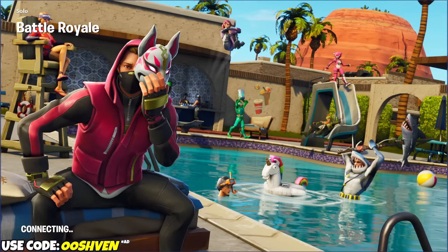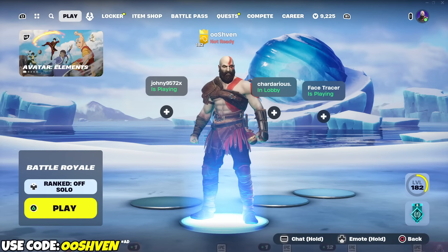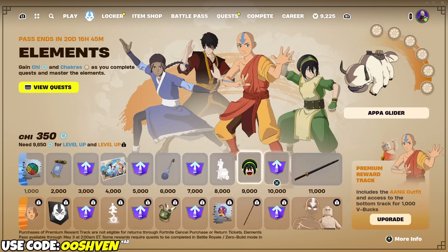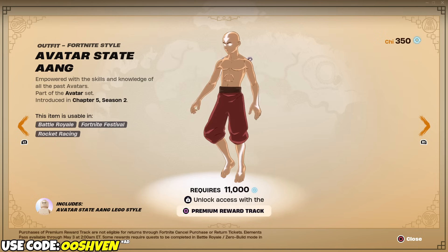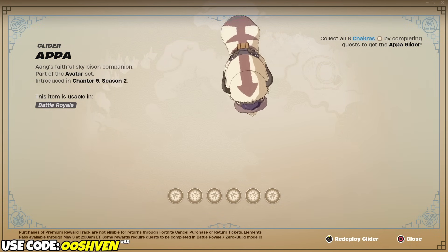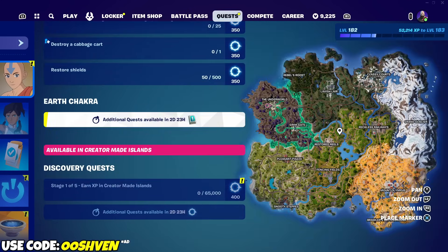Let's go ahead and go back to the lobby. As you get your challenges done, you're gonna earn yourself the free rewards. We may have unlocked the free reward already — and that is the banner icon, as you can see. Banner icon unlocked. From here, we just gotta continue doing all of the other quests. I'm gonna be posting a video on how you can get yourself the Avatar Battle Pass for free, so make sure you check out the channel. We have all of these awesome rewards we can unlock, including the Appa Glider, which is super lit. Every three days we should be getting new quests.